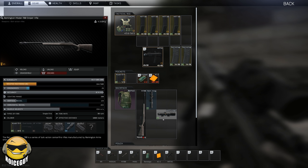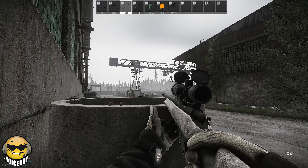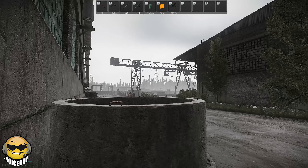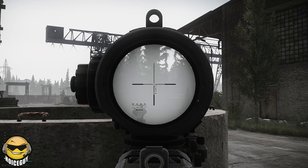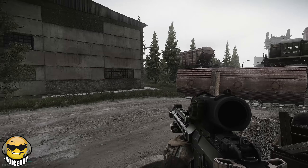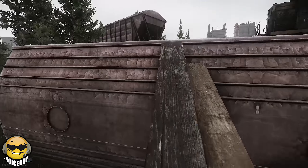A minute after spawning, people can be anywhere. If you get a good spawn like the ones I'm about to show you and you make your way to one of these locations, you'll be in a great position to get shots on players running through. Each of these spots are based off of your spawn.